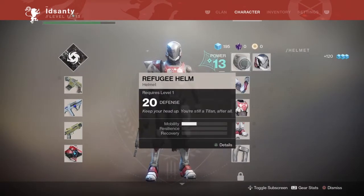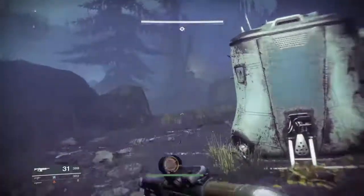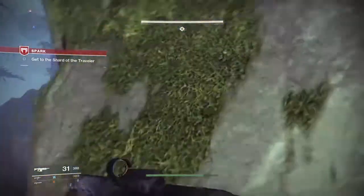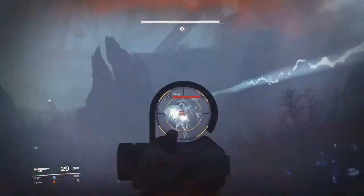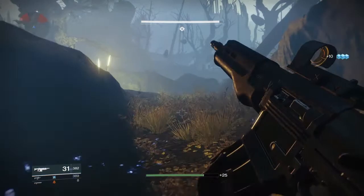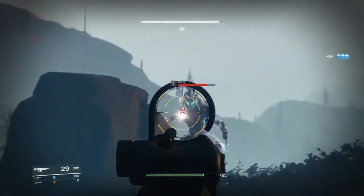It will take you about half the time it took to complete the main Destiny 2 campaign to complete the Curse of Osiris story content. This means you should be expecting to spend about 3-5 hours to finish the 9 missions that make up the new campaign. That is not a lot of content included in this Curse of Osiris expansion.